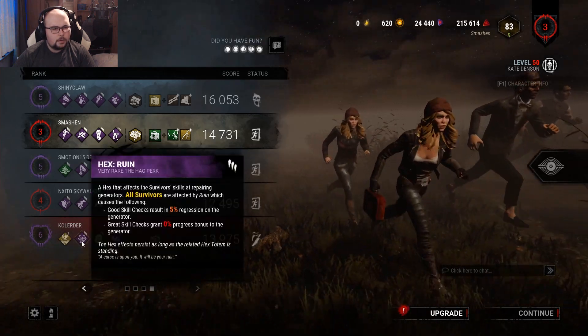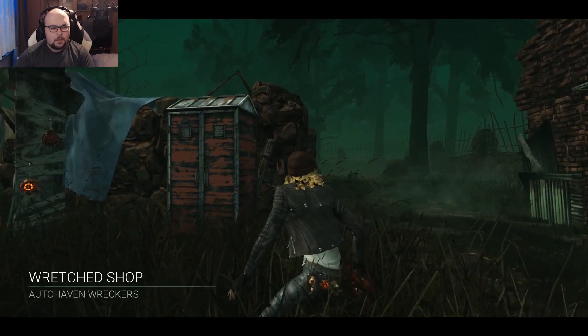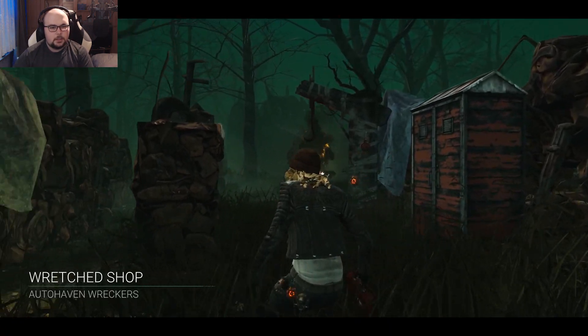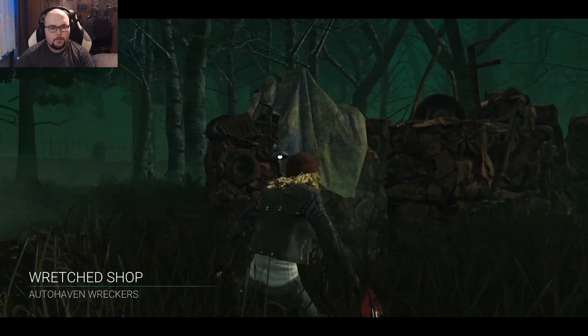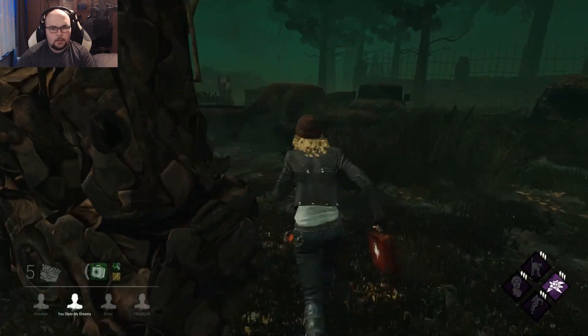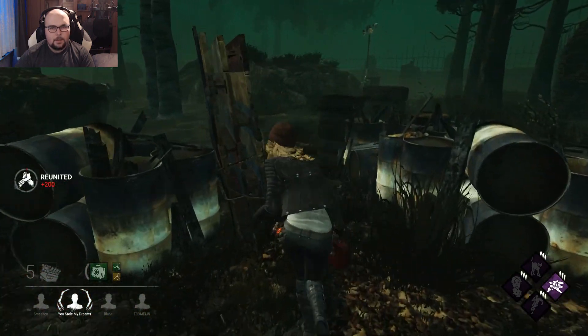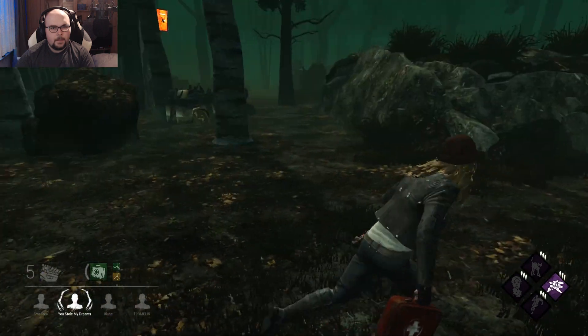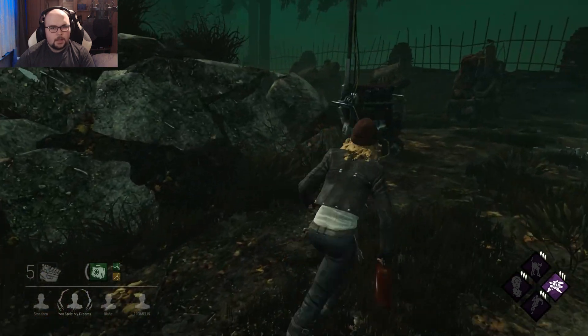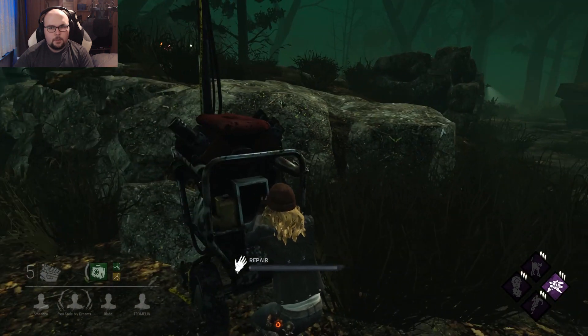So there was Ruin but it got cleansed. Okay, Red Shop it is — this time it's good, because that window vault over there is abusable. Yeah, exactly those two windows — you can make the killer rage quit on those, no problem.